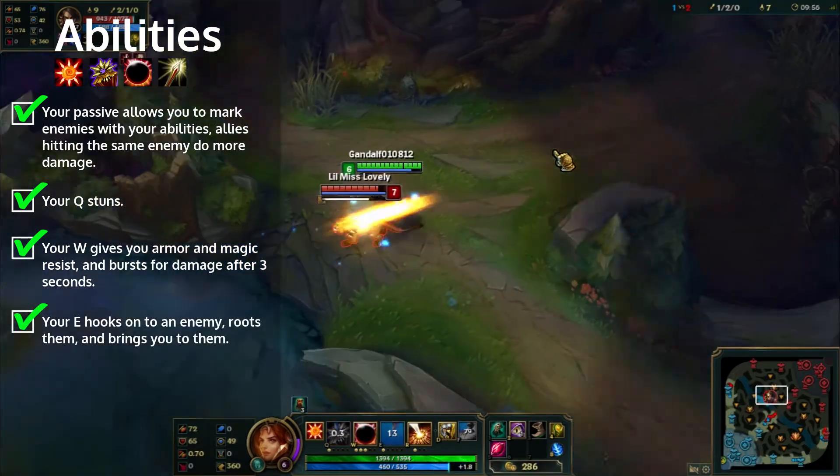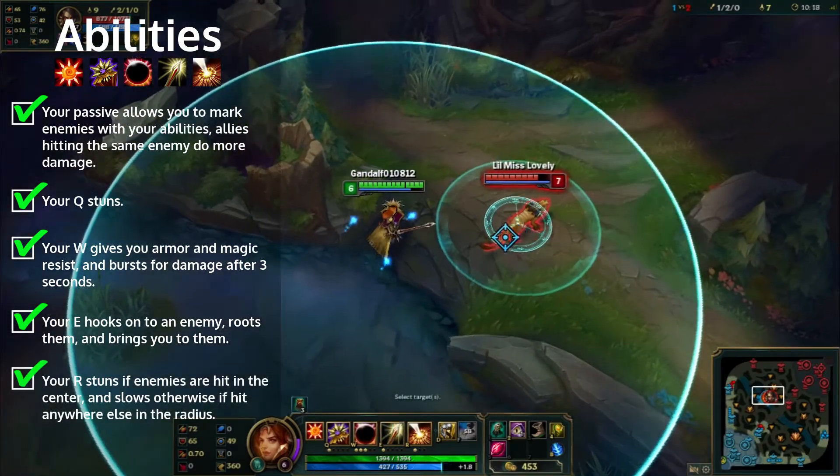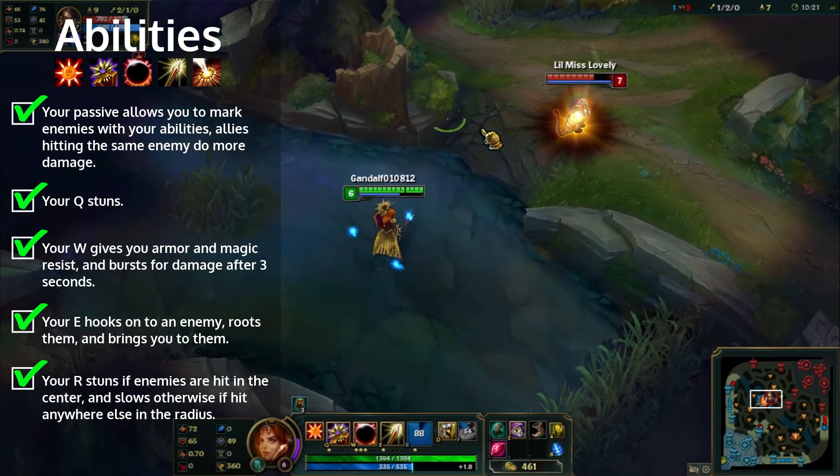Your E hooks onto an enemy, roots them, and brings you to them. Your R stuns if enemies are hit in the center, and slows otherwise if hit anywhere else in the radius.